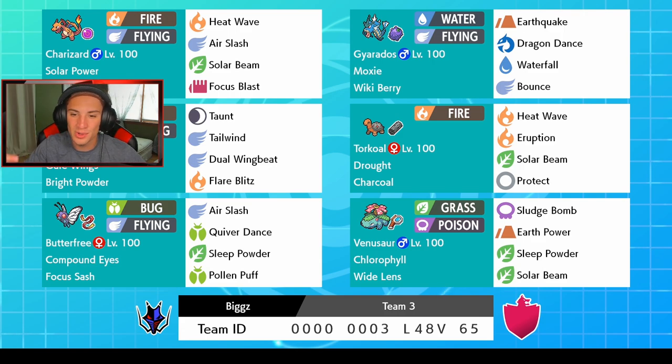You can't have a Sun team without Torkoal — we got Drought Torkoal with Charcoal, Heat Wave, Eruption, Solar Beam, and Protect. Then we have Venusaur with Chlorophyll and Sitrus Berry — Sludge Bomb, Earth Power, Sleep Powder, Solar Beam. And in the final spot we got Butterfree, which can put Pokemon to sleep left and right with Compound Eyes — Focus Sash, Air Slash, Quiver Dance, Sleep Powder, and Pollen Pump. Rental code is at the bottom of the screen!